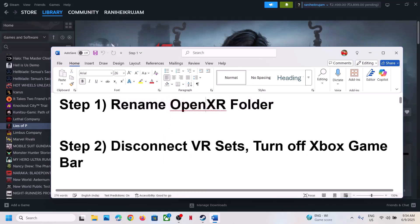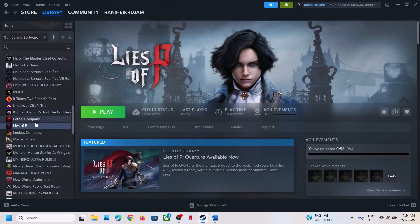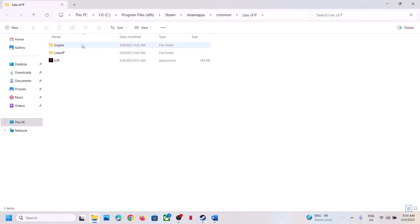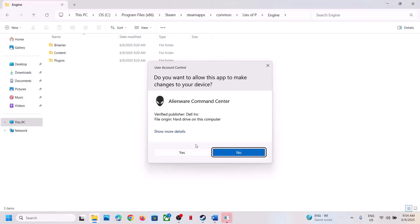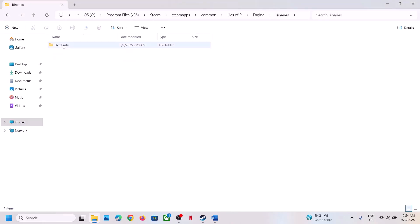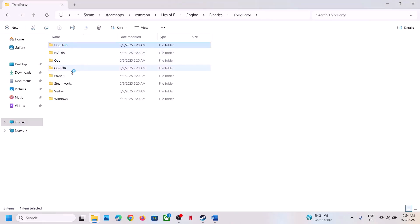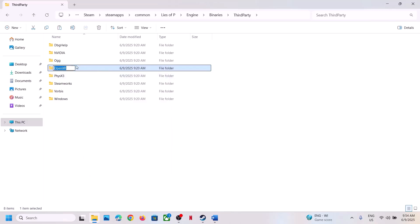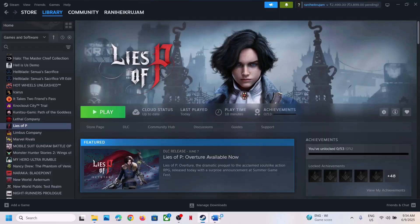To do this, go to the game installation folder: right-click the game, select Manage, click Browse Local Files, then open the Engine folder, open the Binaries folder, and open the Third Party folder. Here you can see the OpenXR folder. If you want a backup, copy it first, then rename this folder. Once renamed, launch the game and check.